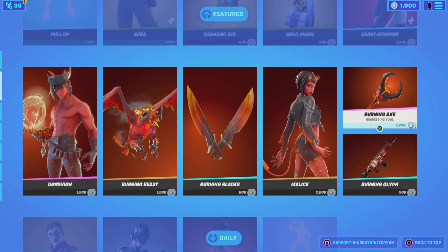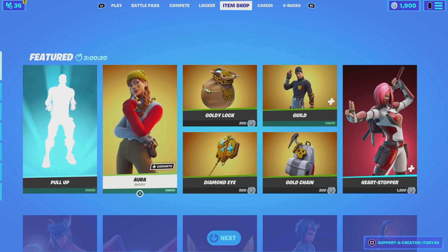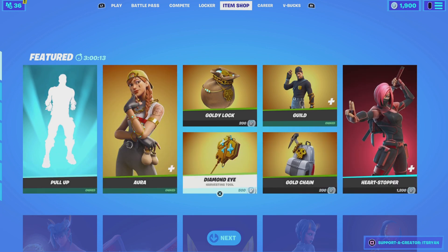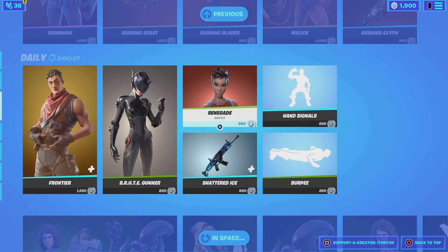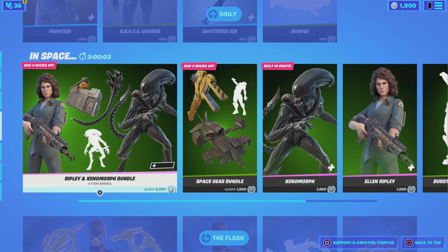When he makes his way back into the game, he will have his own section. Instead of saying 'Featured,' it will say 'Travis Scott' and will have his skin and all of his cosmetics in the Fortnite shop, including the Astrojack skin, which is an absolutely sick skin.